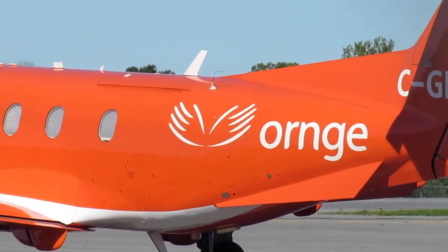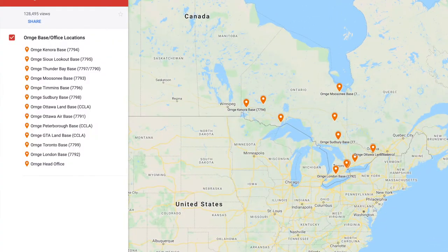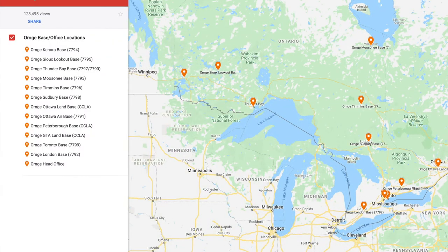For the purpose of this video, we're going to cover the pilot compensation for the PC-12 airplane. A quick look at the bases shows that Orange has 12 bases all across Ontario. Most of them are situated in the north of Ontario.